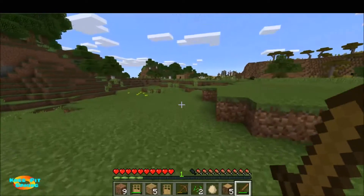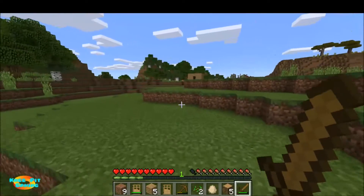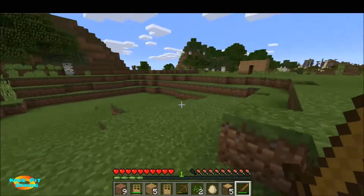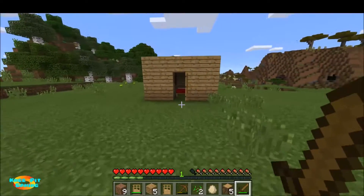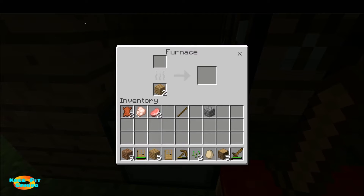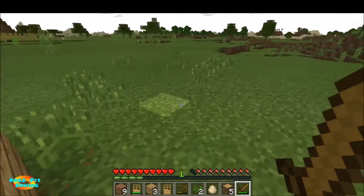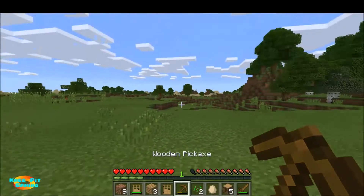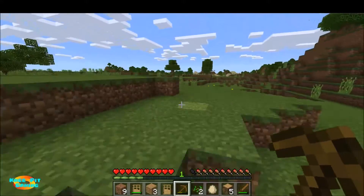I'm gonna pop this into the furnace. I already have a little bit of wood going in the furnace so that I don't have to get coal yet. Let me just run back to my house — as I said, this shack is very cozy and very temporary. Let me pop some food in and put a little bit more wood in there. Now let's go get some more cobblestone.